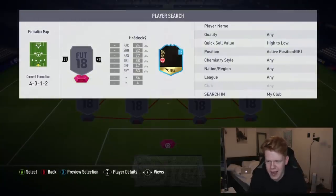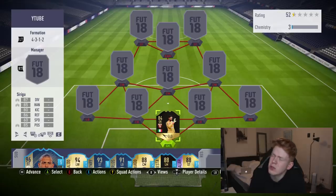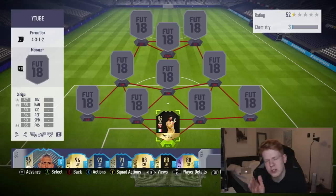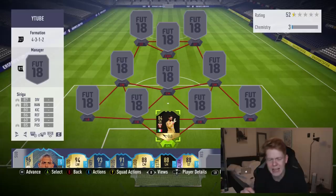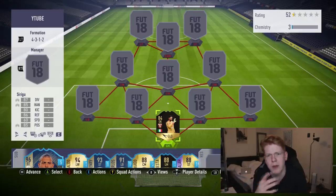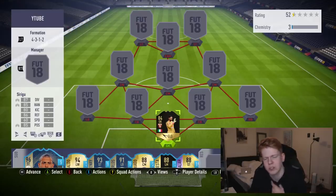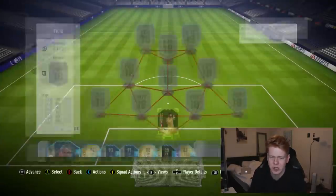In goal, we have got Sirigu. He's been around the block the past couple of years — he's been at PSG, somewhere in La Liga, and now he's at Torino. He's been doing pretty well at Torino because he's had a few informs for them, and he's got a very nice looking card as well. It's going to be interesting to see how well he can do for us in the net. He cost me 27,000 coins.